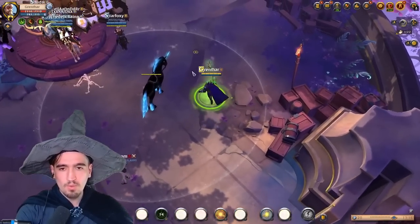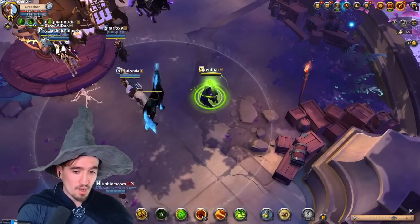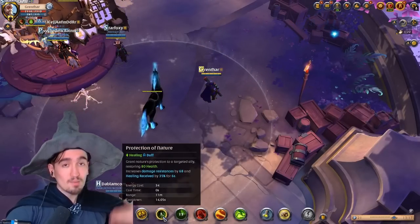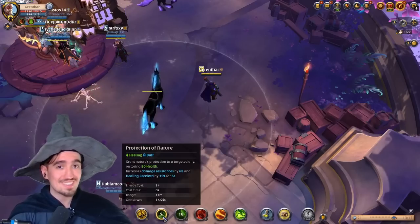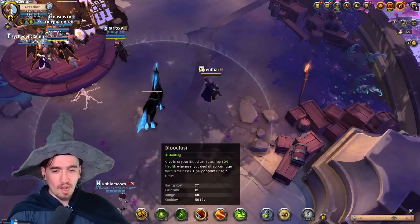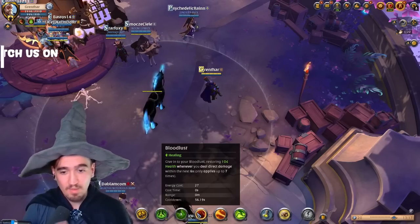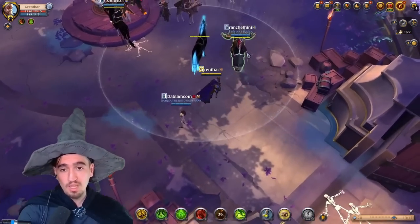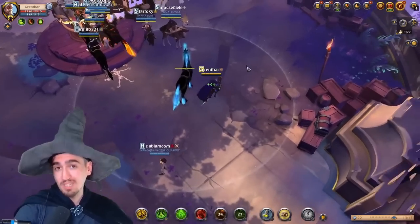If you need to heal up, use W and E or W and R. The W basically increases your healing cast — you heal more — and you also have a resistance in terms of damage, so you take less damage. The E is a heal. The R is a heal that you activate by attacking — every single time you attack you heal. The D is a dot damage, the Poison is also a dot damage, and the F is mainly used for mobility purposes.